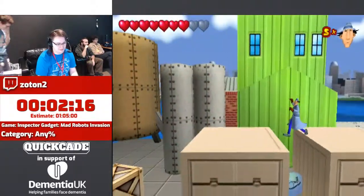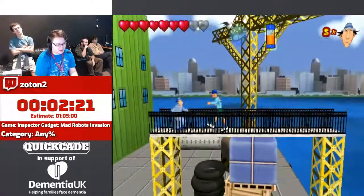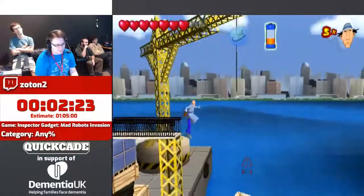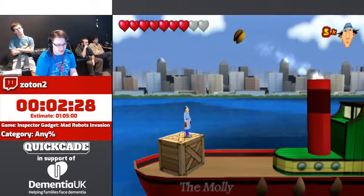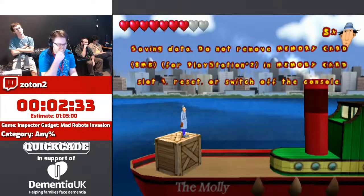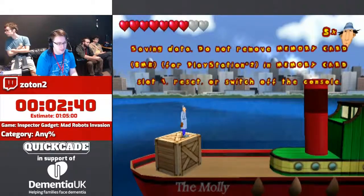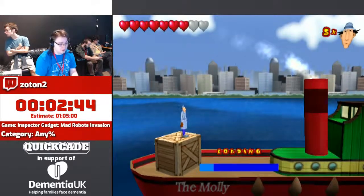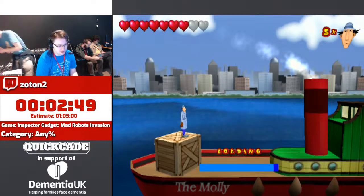So Gadget actually has to do some work this time. When Gadget was on a pier somewhere looking for them, a bomb next to him went off and it removed the ability to use most of his gadgets. The only way of using gadgets is to pick up pickups. I'm actually going to save at certain points, because the game has a tendency to not load some areas sometimes, so I'd need to reload the game. I have some backup saves if I really need them.